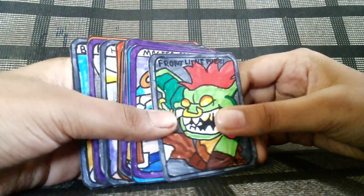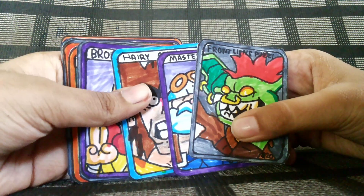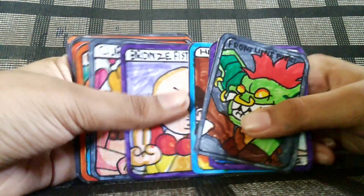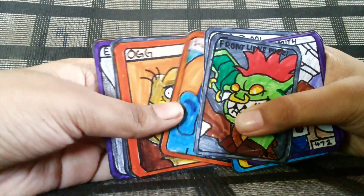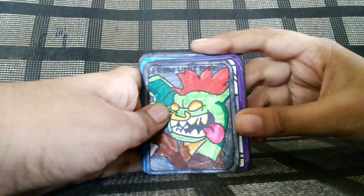You can tell by the color: if it's grey, it's a common. If it's purple, it's epic. If it's blue, it's a rare. And if it's orange, it's a legendary.